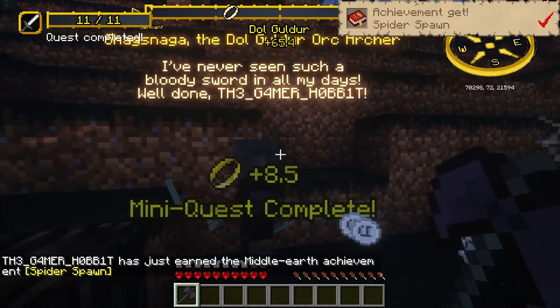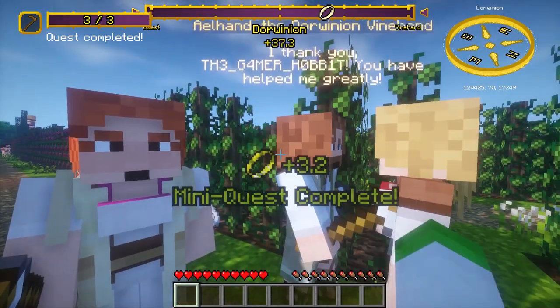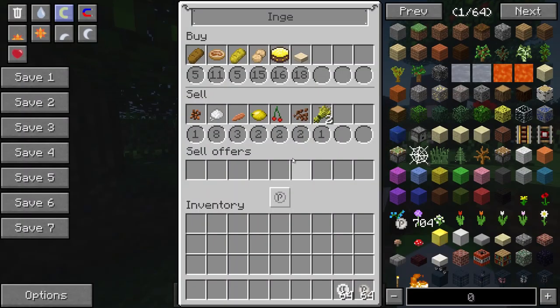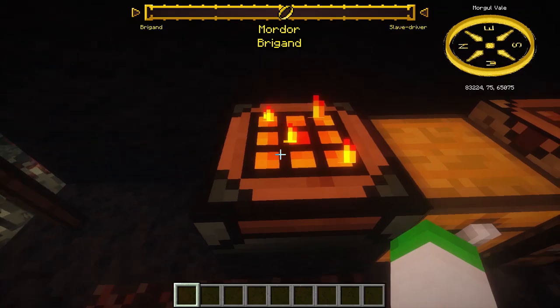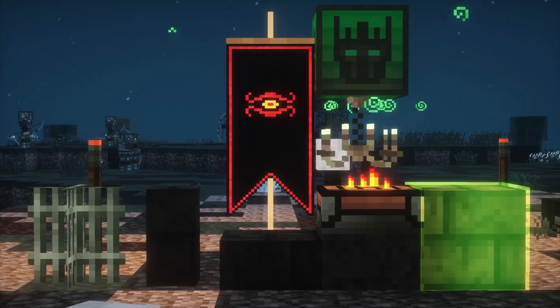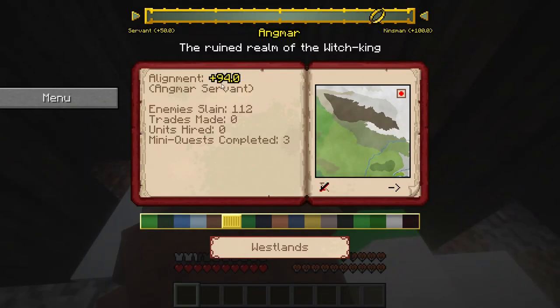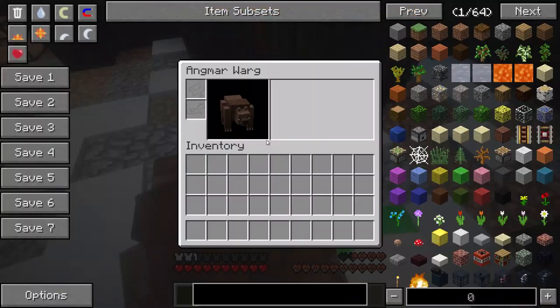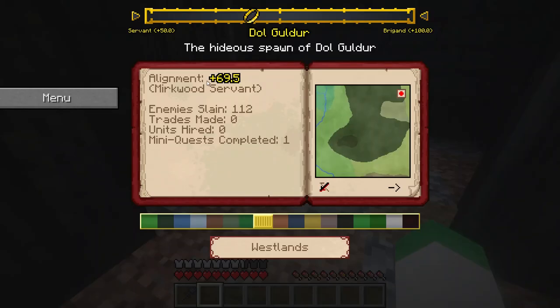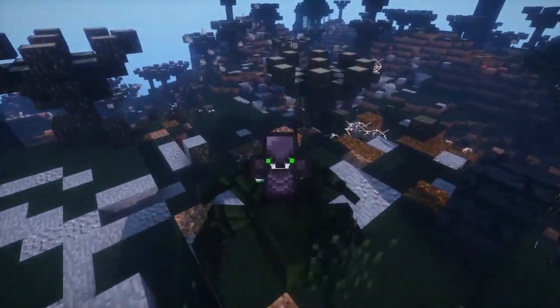By increasing your standing with a faction, you can work your way through the ranks and begin to acquire more perks. Most factions share similar benefits, including the ability to trade with them, gain access to their crafting tables to craft faction-specific weapons, armour and blocks, and be treated more as a friend. Factions which have mounts can also be tamed after reaching a certain alignment — for example, increasing your alignment with the Orcs of Dol Guldur will allow you to tame your very own Mirkwood Spider, which is an awesome way to traverse Middle-earth.